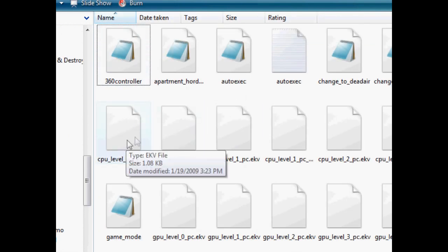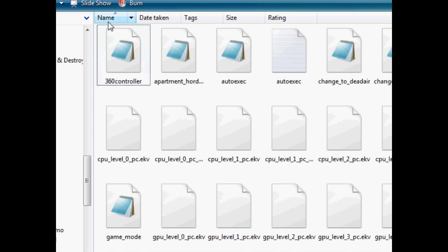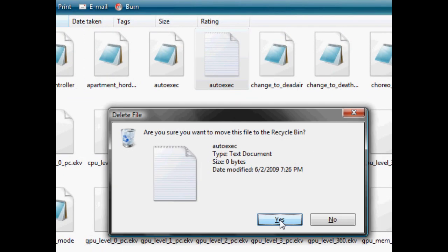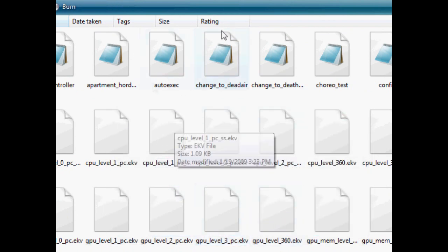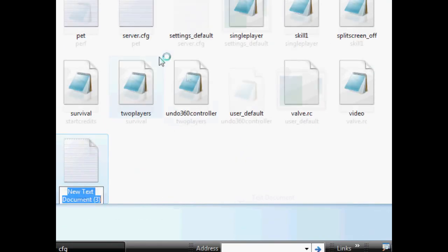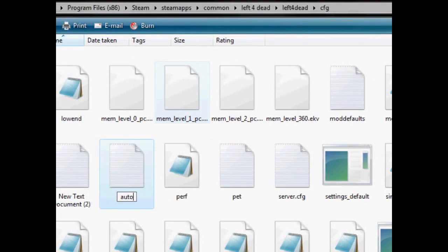I'm going to be putting the exact location of that just in case you couldn't follow that, because it is a pain in the ass to get there for no reason. Anyway, what you're going to do is — as you can see I already have an auto-exec file — but to make it, you go to right-click, New, Text Document, and name that Auto-Exec.